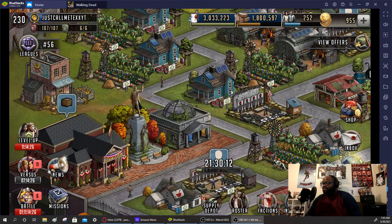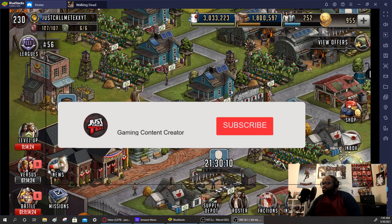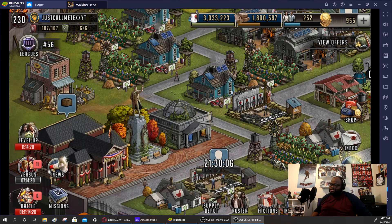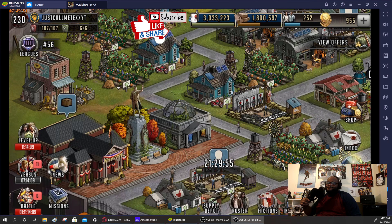Welcome in guys to another Walking Dead Road to Survival video. This is your host, just call me Tex. I'm back and we are going to get started and do my monthly pulls. I've been saving up, so I want to see what type of fodder and things I need to get. Maybe I get lucky and get some gold mythics with these pulls.